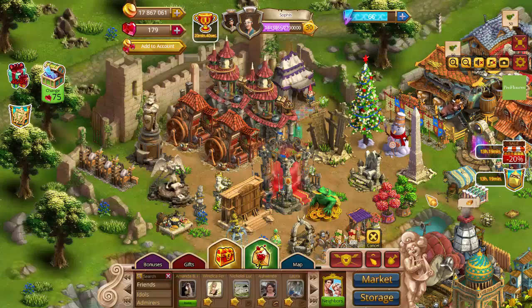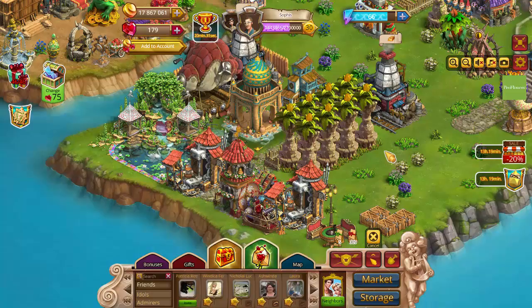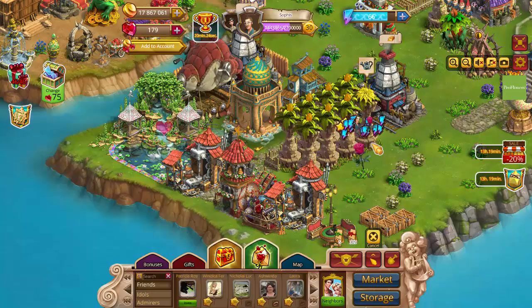Another item that you can use to create energy are your dahlias. These are the flowers that you plant. To get the energy out of your dahlias, all you need to do is click on the flower when it's ready. Boom! Energy.